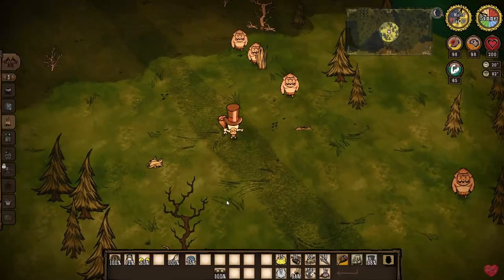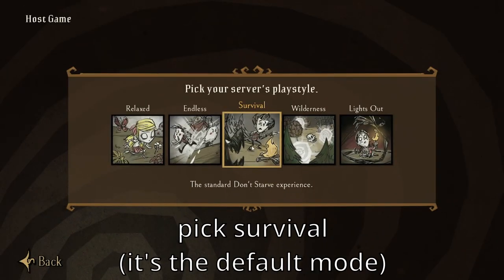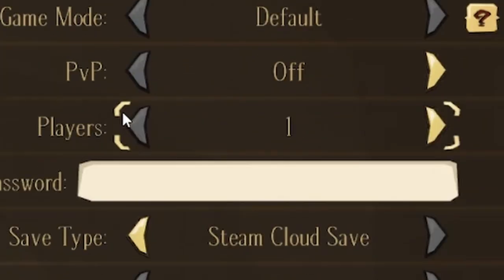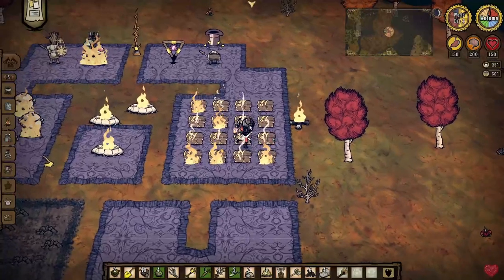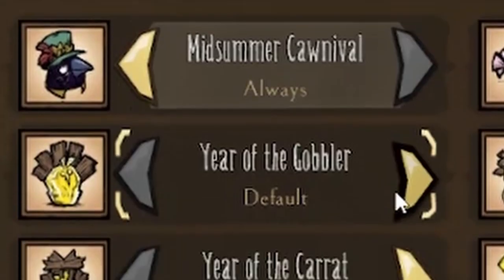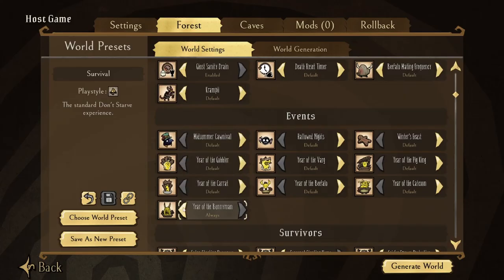Before you can even do anything, you have to create a new world. Here you can set your name, and you should probably set this to solo so that someone won't just randomly join and start messing up your world. When you go to world settings, the game lets you change pretty much anything and you can play around with it, but I recommend you keep most of the things as they are because they're fine that way. Although here are some things you might want to consider changing.